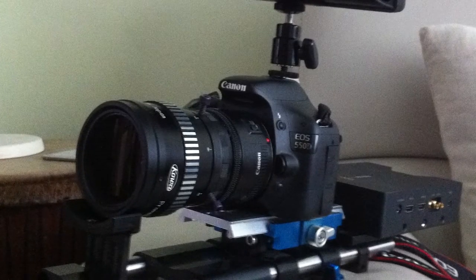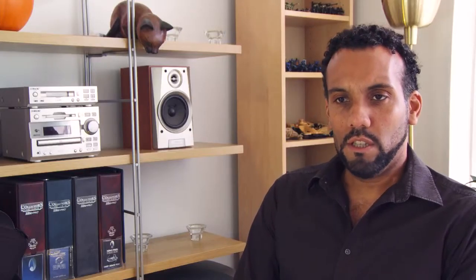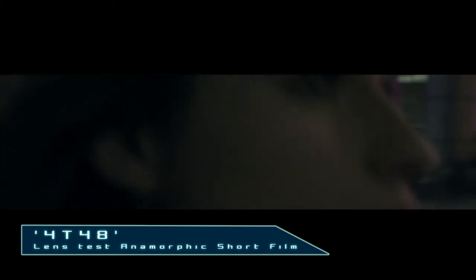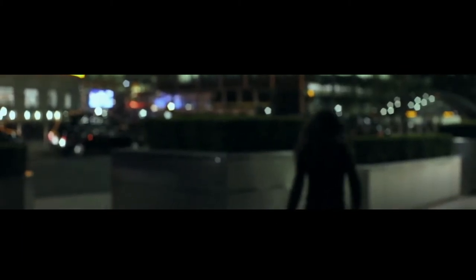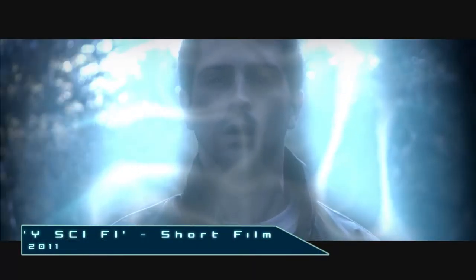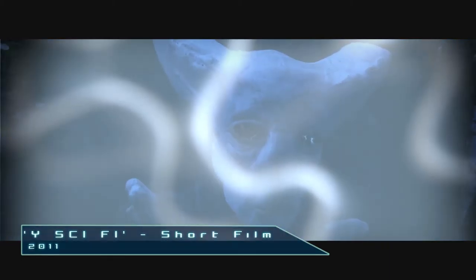The original test short was called 4T48 and that's what the feature film is going to be called. Last year, I wanted to enter the Sci-Fi London 48-hour film competition and I wanted to use my new anamorphic lens that I just bought off the internet — just an old projector lens that you could fit on the front of a camera. I've always been fascinated with ultra-modern, futuristic-looking architecture and I thought, if I shot it at night with the anamorphic lens that would look really super futuristic without necessarily having to add a lot of visual effects. I wanted something that could be done pretty quick.